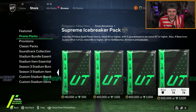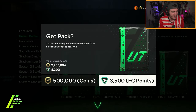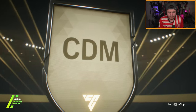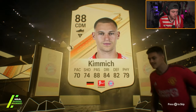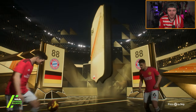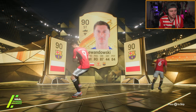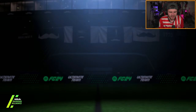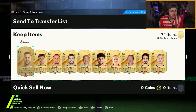Supreme Icebreaker pack next - 70 rare golds, 83 or higher, with five guaranteed 87 or higher, and a 95% chance of a fantasy FC player. Higher percent chance of a fantasy card than an Inform - I don't get how that works. We're still looking for a Grizu, a Ferlamendi. I'd like to pack Ferlamendi just as a flex - it would be sick to have him untradable in the club.